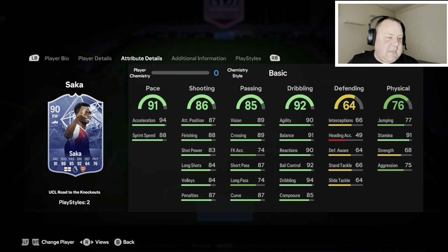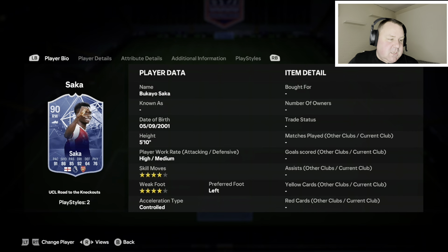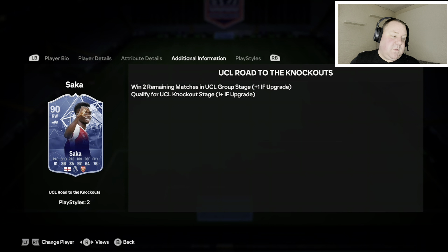First one on the list is UCL Road to the Knockouts — Coyote Sacker. Bear in mind this card will probably go up, definitely in my opinion. He's four star, four star, and the pace, shooting, passing, and dribbling stats are all very good — especially dribbling and pace. I'm thinking about getting a Hunter on there. When he gets a plus one or hopefully a plus two, those dribbling stats are going to be through the roof. He's right on the cusp at 500,000.